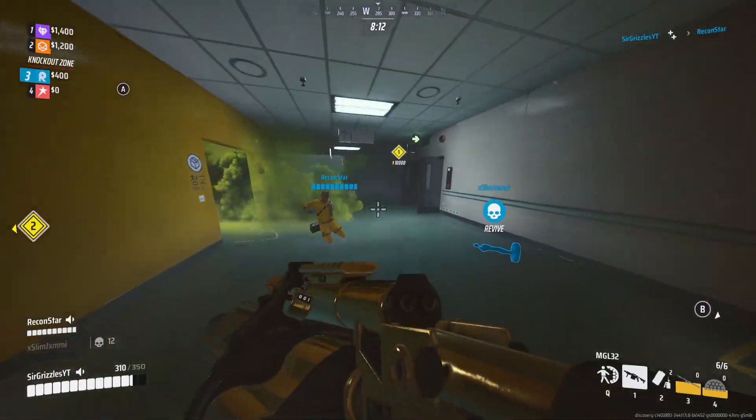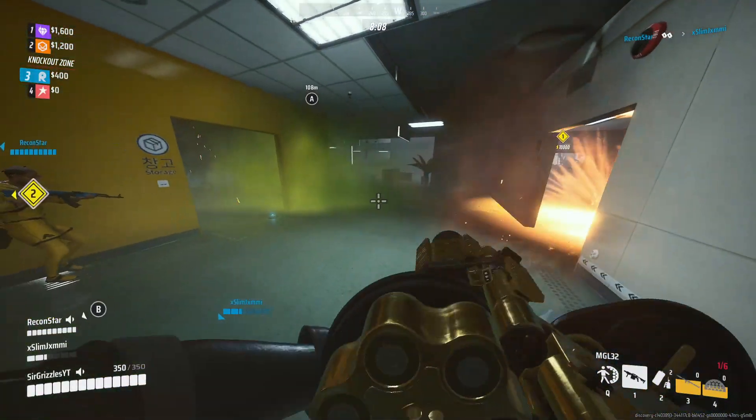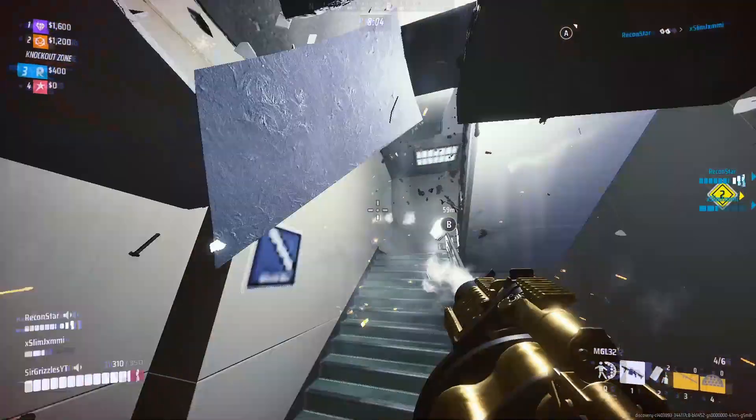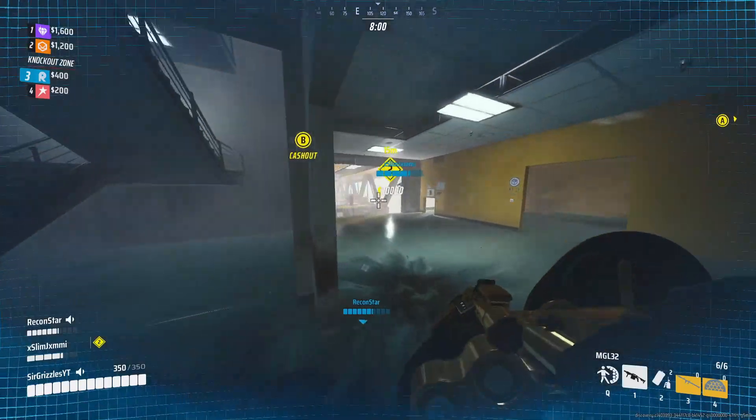Me and our newly revived teammate go and try to revive our light, but I spot a light around this door. I start spamming grenade launchers and chase him into the stairwell. He ends up getting away, and me and my team decide to go to B to start the cash out.